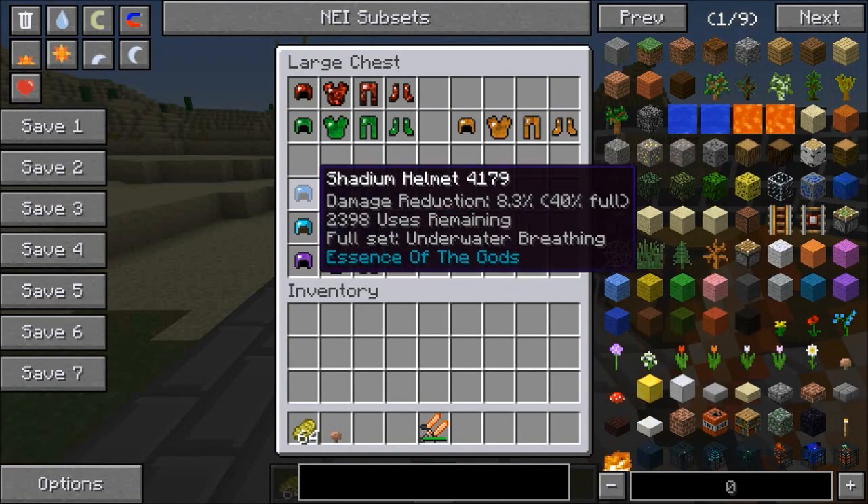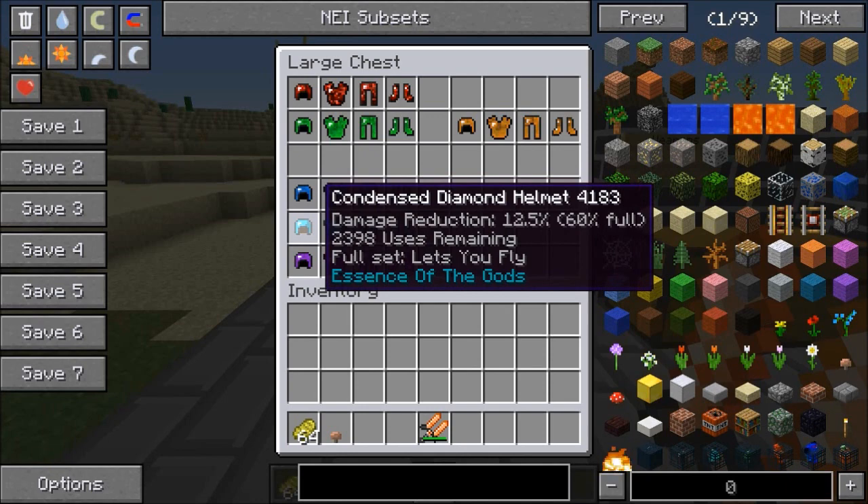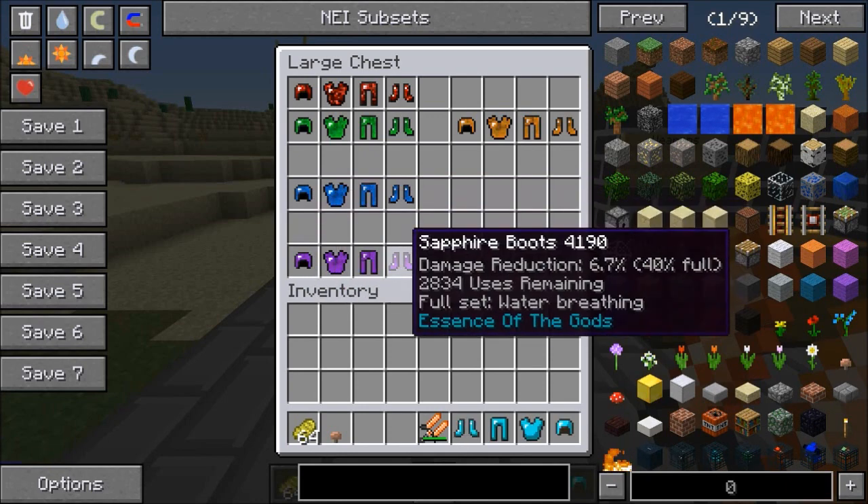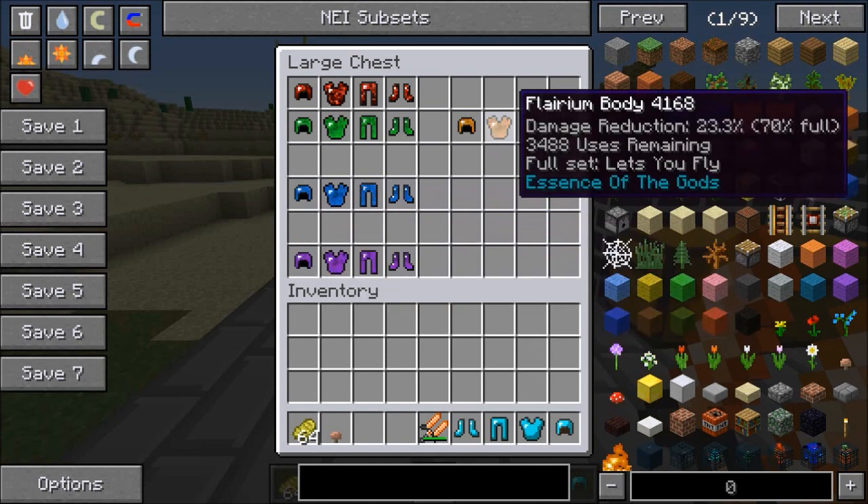This one is the shadium set — underwater breathing. The condensed diamond helmet lets you freaking fly. Water breathing for the sapphire set. And finally for the flarium set, it is also going to let you fly.